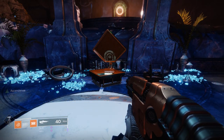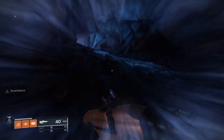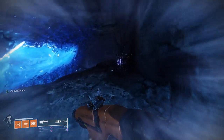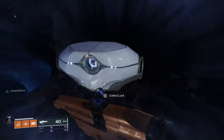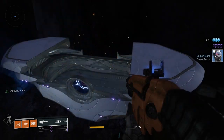Chest 6 is in Aphelion's Rest, which is the Lost Sector underneath Petra. No platforming is required for this one — you just need to go all the way through to the end of the Lost Sector, and before you drop down to go back outside, hug the right wall and the chest will pop up.